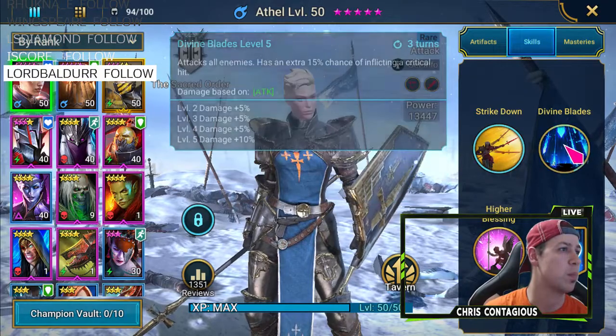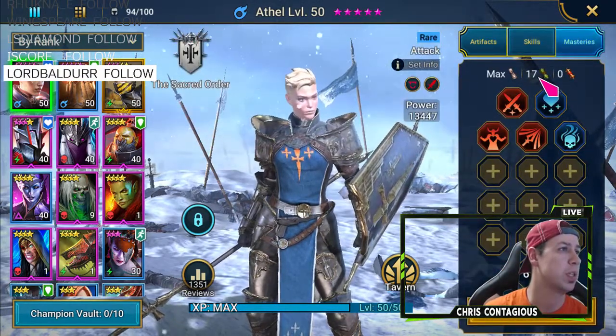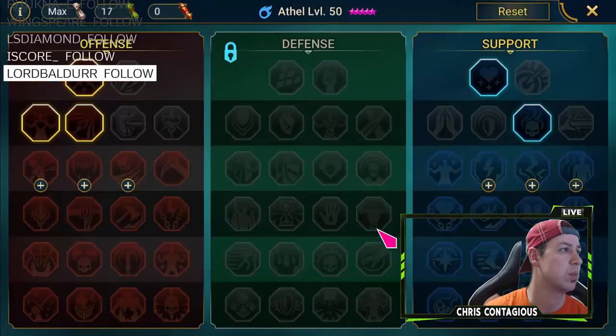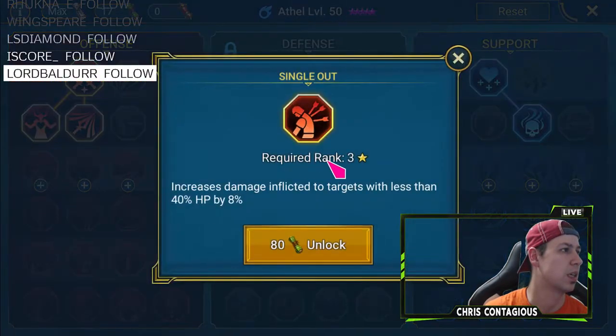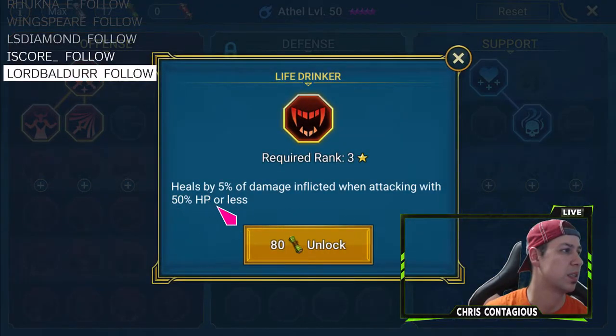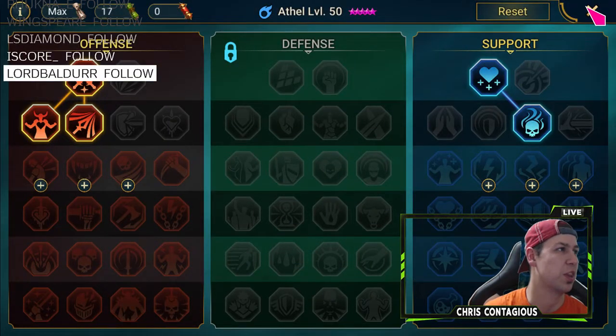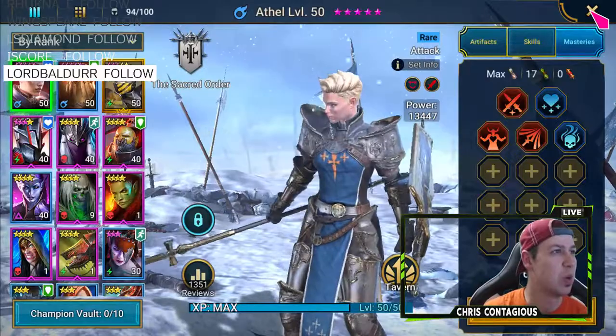My skills — I have them all mastered. And my masteries are done up to here because it takes forever to improve on these masteries. You need 80 to unlock, it takes a while to get that many. But this will be very important because we can just drain their life away, which is pretty awesome.